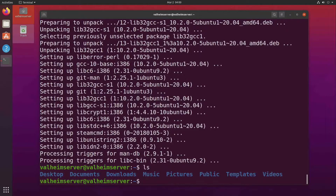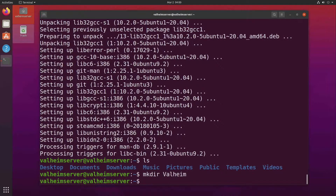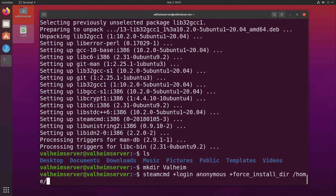Next, let's create a folder for Valheim and install it with steamcmd. From our home directory, we just type mkdir Valheim — keep in mind I'm using a capital V here. After this, let's use steamcmd to install Valheim anonymously, meaning you do not need your Steam credentials. We use the command: steamcmd +login anonymous +force_install_dir /home/username/Valheim — in this case the username will be valheim_server — +app_update 896660 validate +exit.